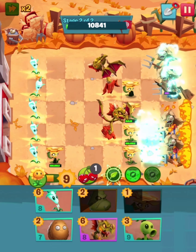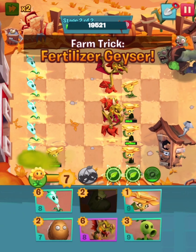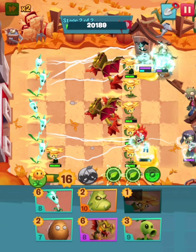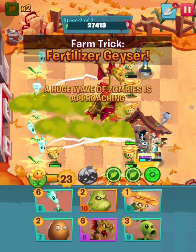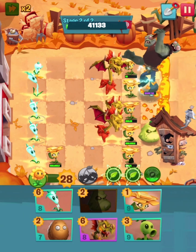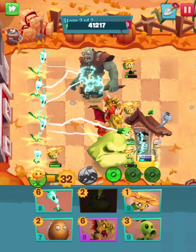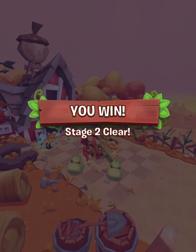Let's put in a third Snapdragon. He's not flying, so — boom, there we go. That was fun. We're doing what we can here. I think we're going to get him. Farm trick happening, fertilizer geyser now — this is where it gets kind of crazy. Got both of those. Two more coming out — watch out. That burned him but he got me pretty good there. There's two of them down. This guy's going to die — he's dead. That gargantuan is dead. Stage two clear.